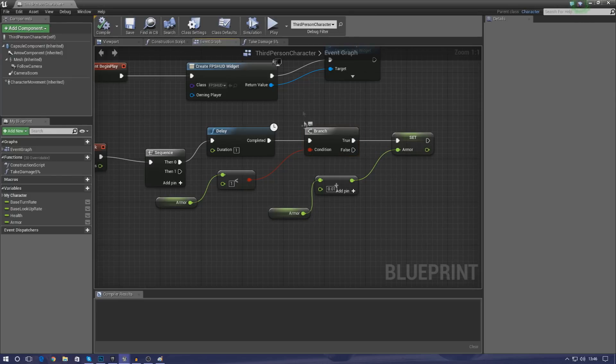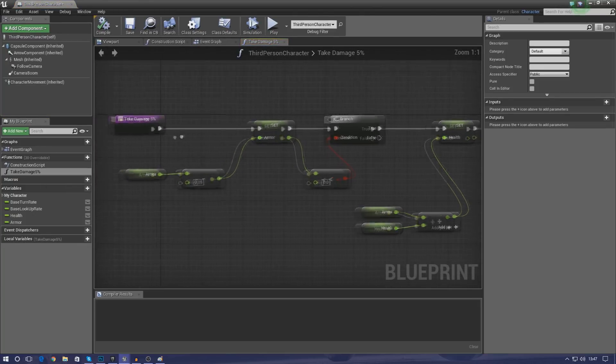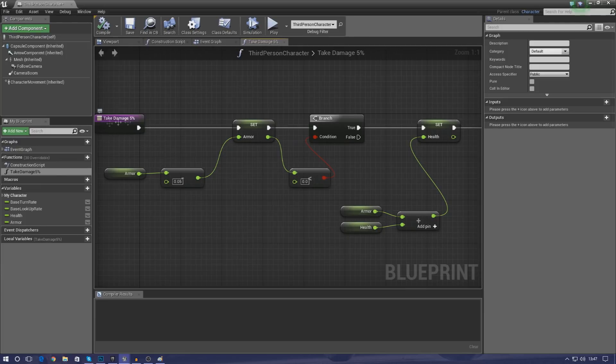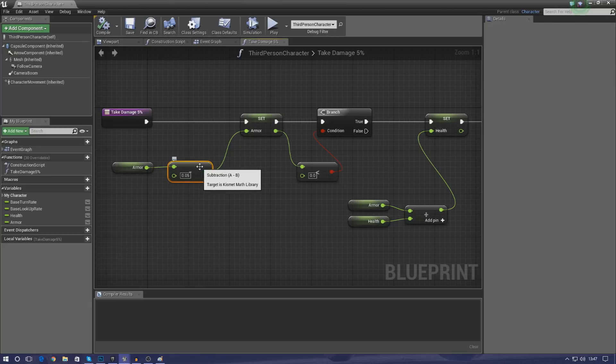The next one is a little bit more complicated. This is still inside of the character blueprint and it's basically a function — a piece of code we can call from other assets. All we have to do is cast to the third person character and then reference the take damage function. That's going to take away 5% of the player's health or armor, whichever one it needs to. We're going to be creating functions for 5%, 10%, 15%, 20%, and 25%. Inside the function, we're setting the armor to minus 0.05 — that's 5% of our armor being taken away.